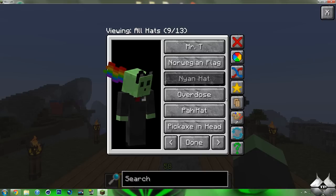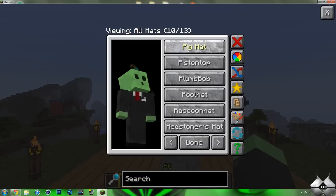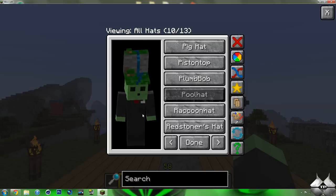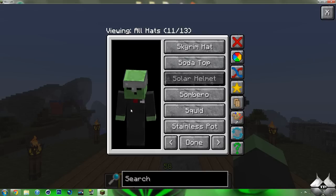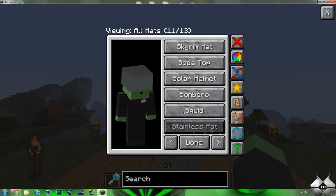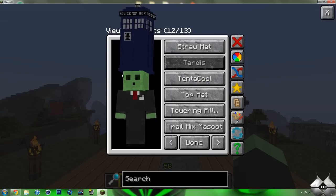Norwegian Flag, Nyan Hat, Overdose, Pye, Pye Hat, Pickaxe and Head — this one's pretty cool — the Pig Hat, Piston Top, Plumb Bob — of course, Sims — Pool Hat — this one's nice, like a waterfall — Raccoon Hat, Red Stoner's Hat, Skyrim, Soda Top, Solar Helmet, Sombrero, Squid, Stainless Pot, Straw Hat, and this is the TARDIS — again, for the Doctor Who fans out there.